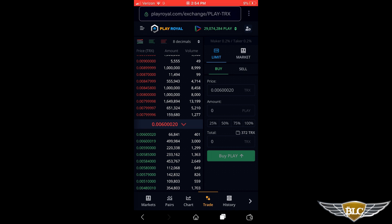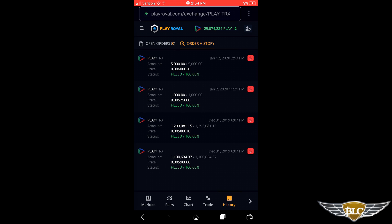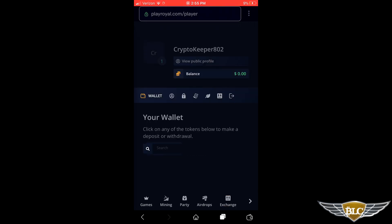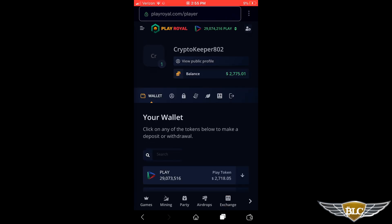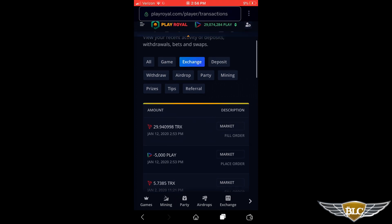We can view the details of the trade in the History section, accessible by clicking History in the lower-right navigation. I have zero open orders since my sell order filled instantly. Clicking Order History, I can see the latest trade I made — 5,000 Play at the price of 0.006 Tron per Play coin, filled 100%. Going back to Profile, then Activity and Exchange, we can see that I traded 5,000 Play and received 29.94 Tron in exchange.